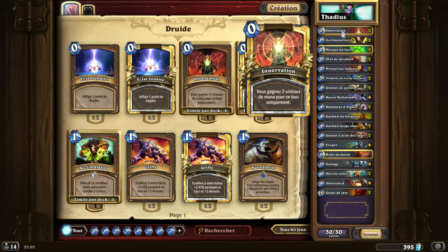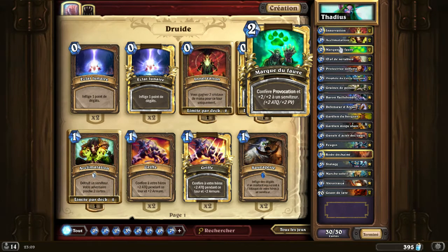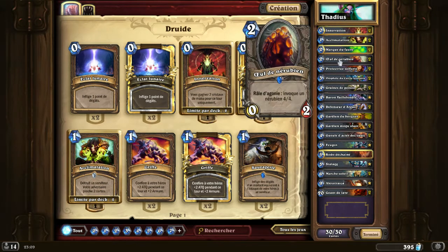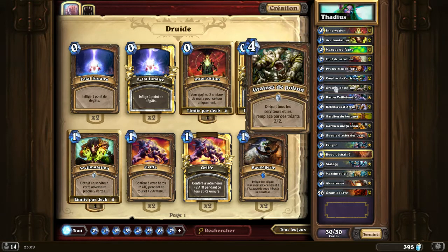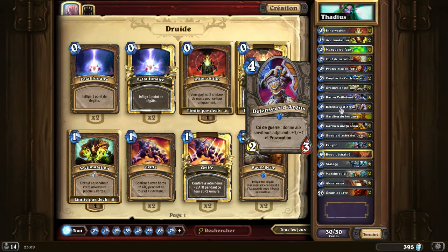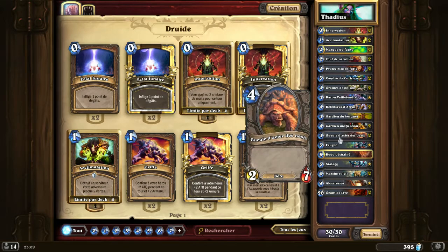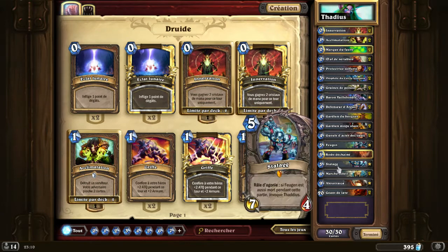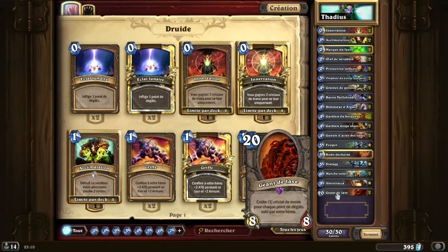The list: 2 Innervates, 2 Wild Growths, 2 Mark of the Fawn, 2 Nerubian Eggs, 2 Sunfuries, 2 Circle Prophets, 2 Poison Seeds, Baron Rivendare, 2 Argus Defenders, 1 Grove Guardian, 2 Mooguchans, 2 Oasis Steel Jaws, Feugen, 1 Stalagg, 2 Sunwalks, Alexstrasza, 2 Molten Giants.